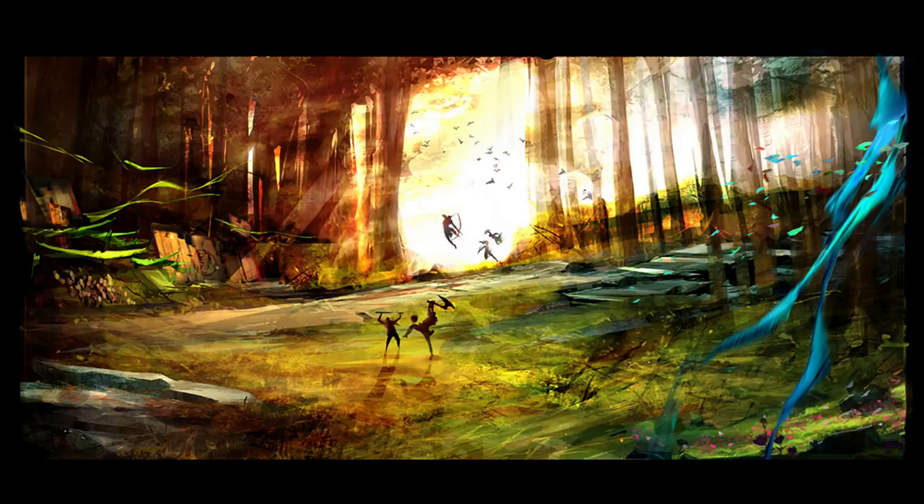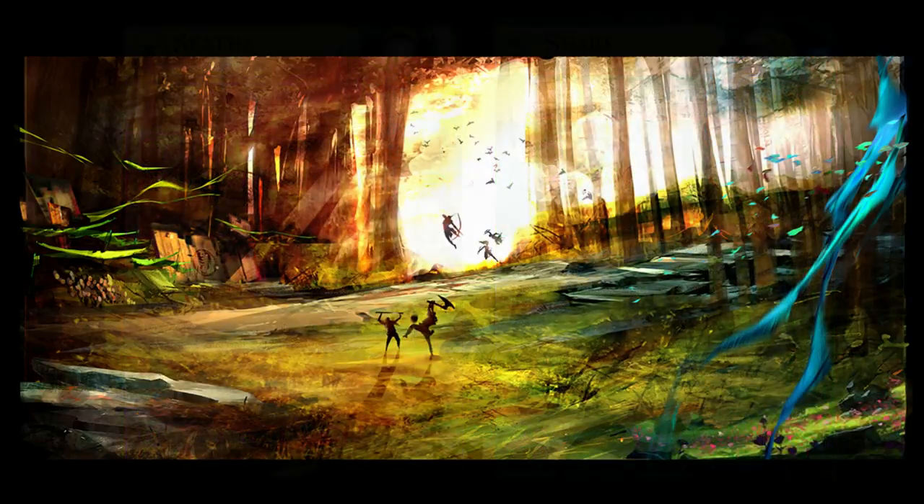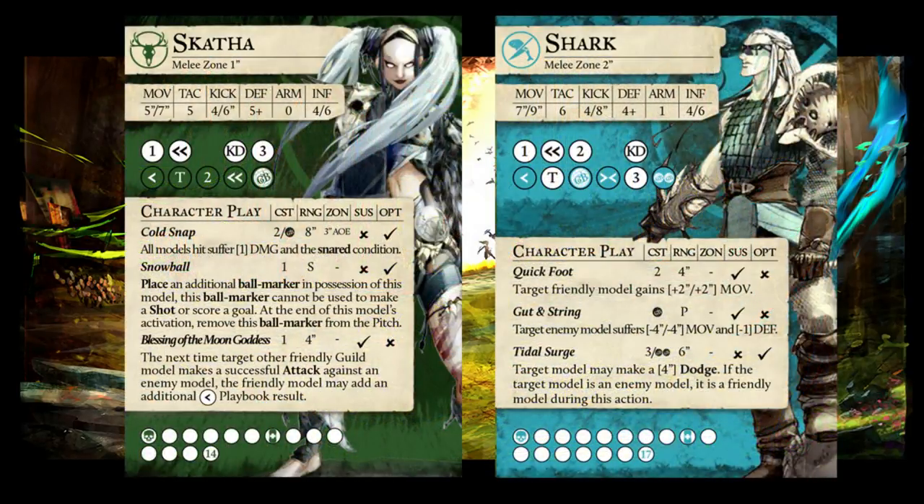Welcome to the inaugural episode of Guild Ball Gotchas, where I go through the biggest surprises and powerful combinations in Guild Ball, and walk you through how to play around them. This episode features Myst and Vitriol's Turn 1 kickoff goal, or really any player that has heavy amounts of kickoff pressure. This episode will not talk about captain-based kickoff pressure, since their higher influence cap makes them an entirely different animal.